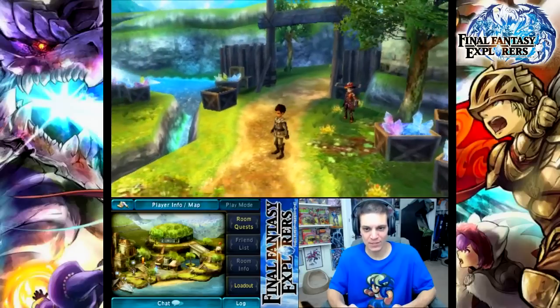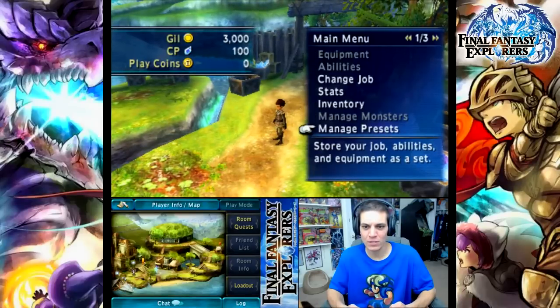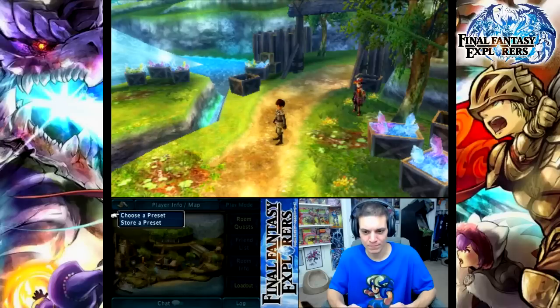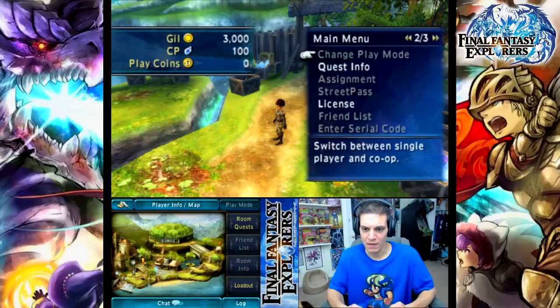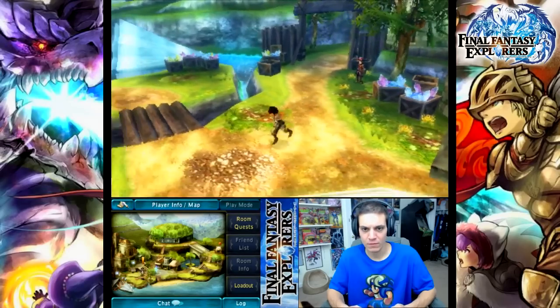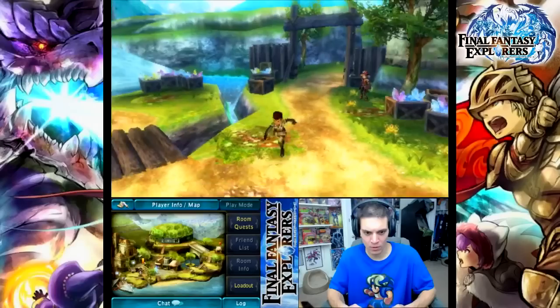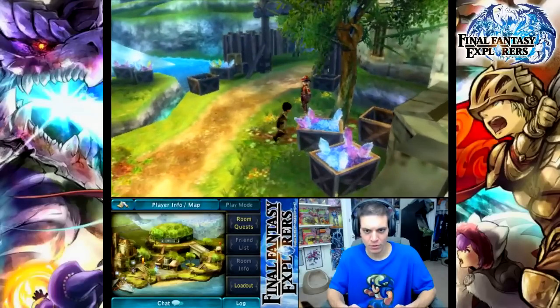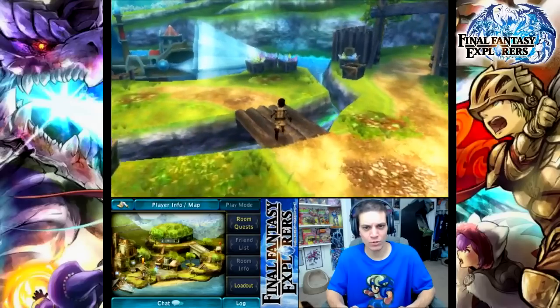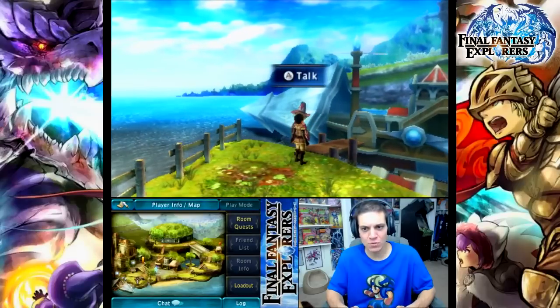The first thing I would like to do is make the dialogue faster. I don't know if we can right now — manage presets... room quests, friend list, room info, loadout, log, chat — all the usual stuff. There's the street pass, the assignments, quest info. Can't do too much right now. Of course, we got our map down below. I don't really wanna get into the tutorials right now — this is just gonna be a fun old time. I just wanna have a casual, plain experience here. Do some quests, have some fun.